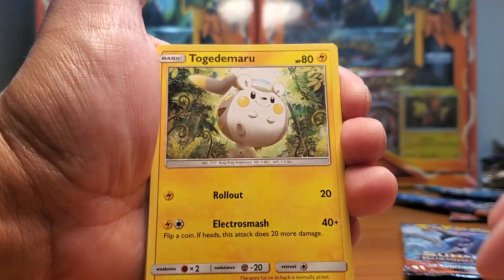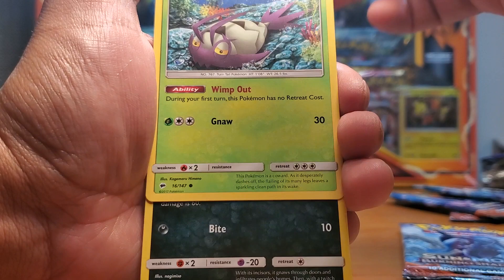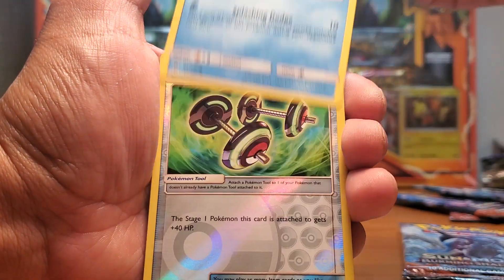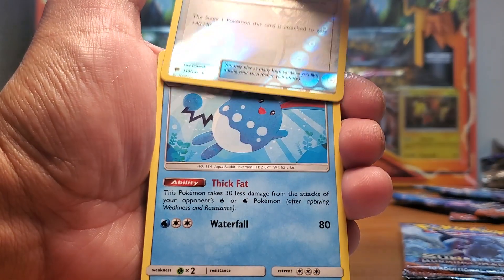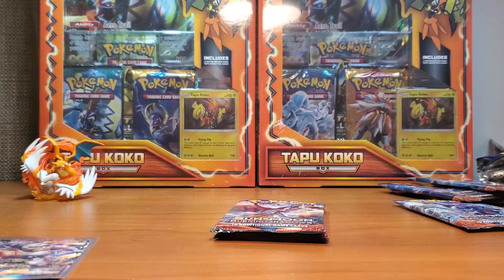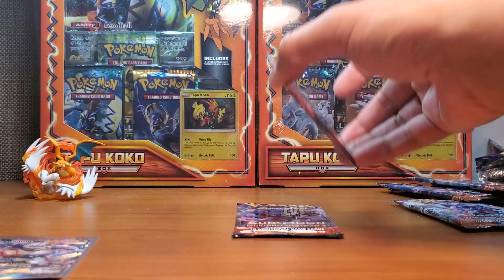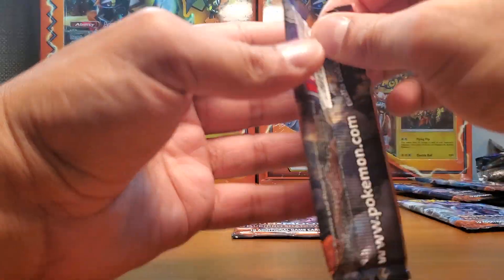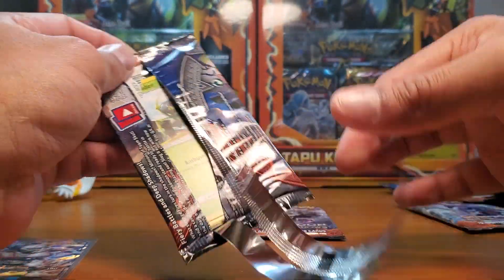Peach, Swablu, Togedemaru, Mimikyu, Alolan Rattata, Magikarp, Bodybuilding Dumbbells, and Azumarill as the rare. Oh wait, we got two more packs — never mind! And we got Ho-Oh full art! The whole art full art in this is kind of cool.